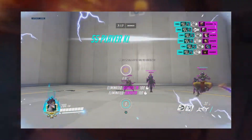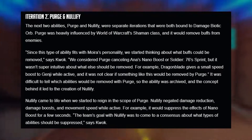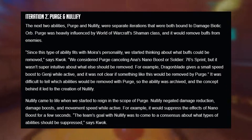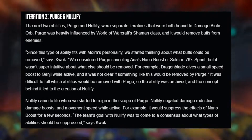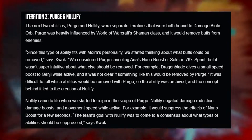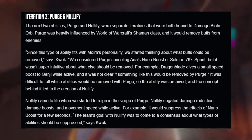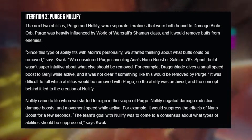Since this type of ability fits Moira's personality, the team started thinking about what buffs would be removed — such as cancelling Ana's nano boost or Soldier 76's sprint. However, it wasn't super intuitive about what else should be removed. For example, Dragonblade gives a small speed boost to Genji while active, and it wasn't clear if that would be removed by Purge. Because it was difficult to tell which abilities Purge would affect, the ability was archived and the concept led to the creation of Nullify.